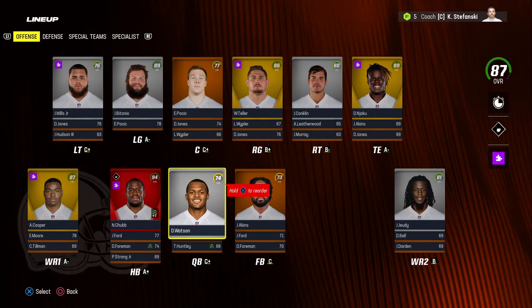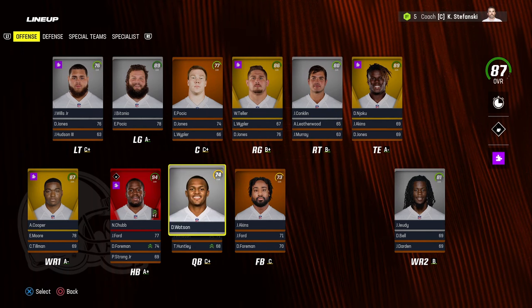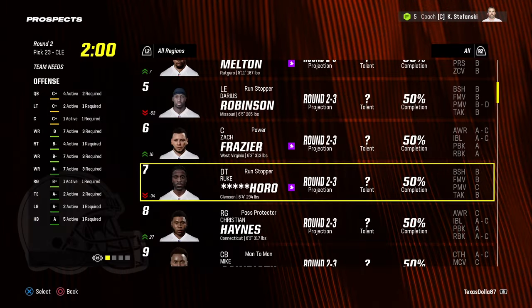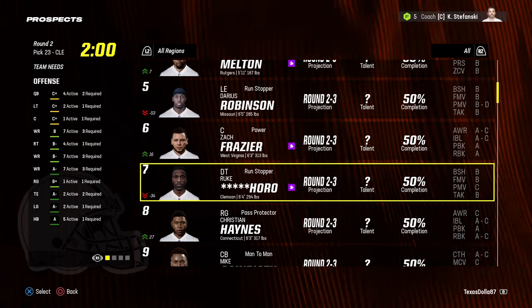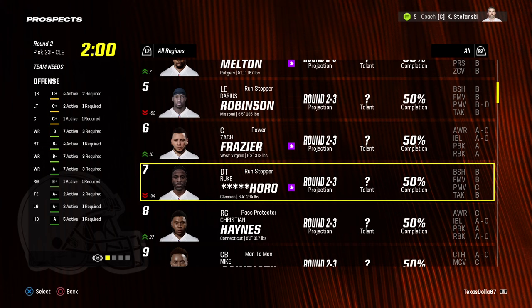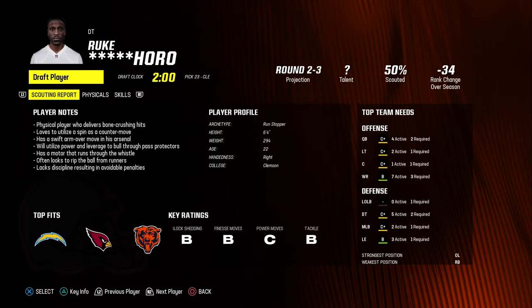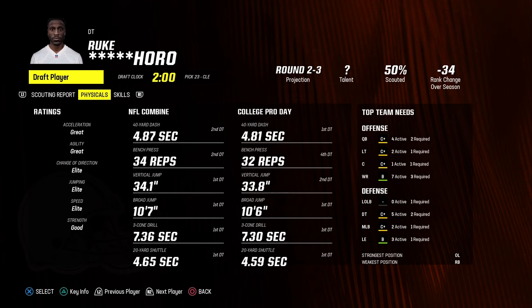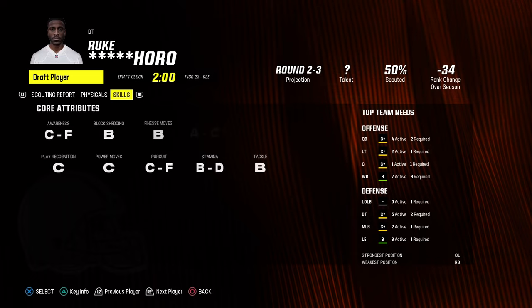The roster is actually pretty loaded all around. It's mostly going to depend on whether Deshaun Watson can live up to his potential with that big contract. In the second round with pick 23, I'm drafting defensive tackle Ruko Rororo from Clemson — 6'4", 294 pounds, run-stopping scheme fit, 22 years old, with great acceleration, great agility, elite change of direction, elite jumping, and elite speed with good strength.